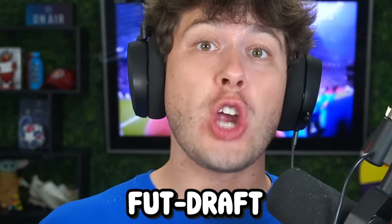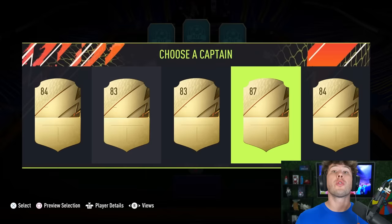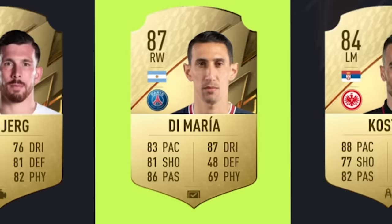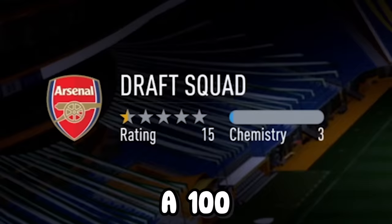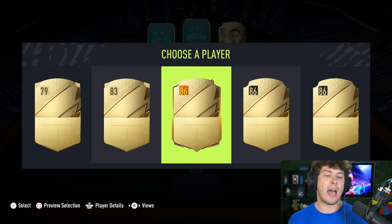Today it's foot draft but you can only see the overall rating of the player before you draft them. To start with our captain, EA has literally given us the worst possible selection - it's not even a special card. For pick one we'll take the highest rated, as I assume we'll probably do throughout this video, and we got ourselves De Maria. The goal of this video is just to build a 100 chemistry squad, which sounds easy, but if you can only see the player's rating it's actually a lot harder than you think.